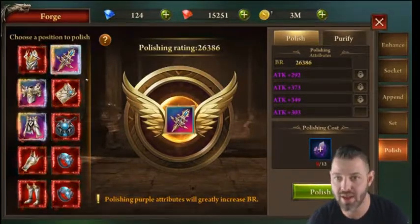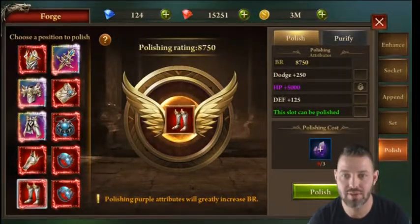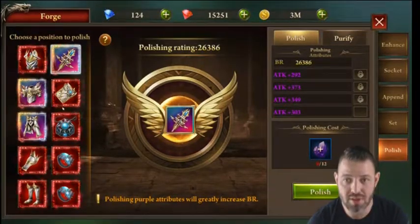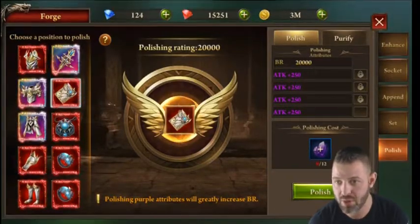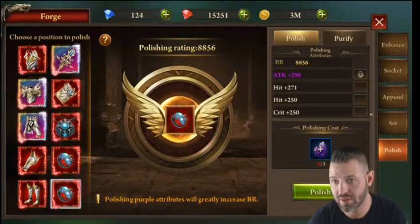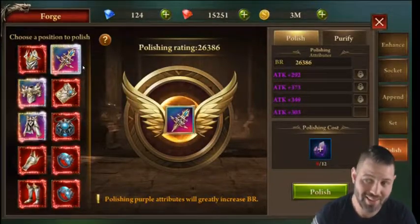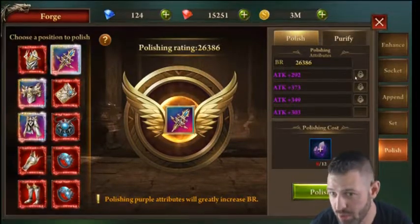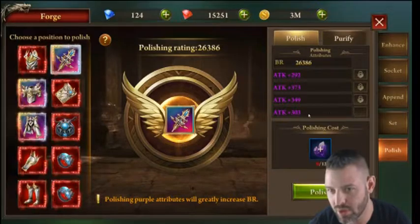The left-hand side targets hit points. Even at my level I haven't polished everything to have all purple stats locked in. The more stats you lock, the more polish stones you'll need per attempt. If you have one locked, it costs three stones; none locked costs one. Use your free polishes on whichever piece has the most already locked. You start with one slot and can spend 100 rubies per slot to open more — the fourth slot may require VIP 7 or 8.